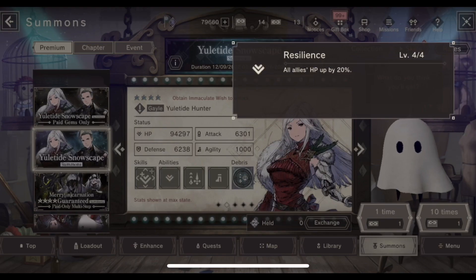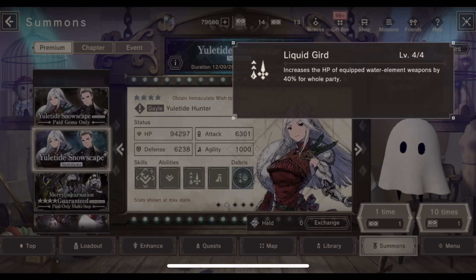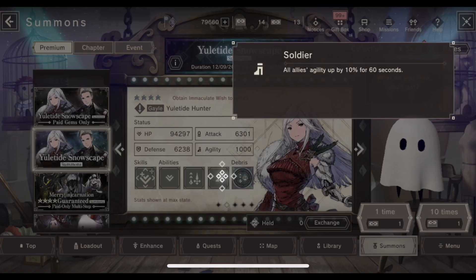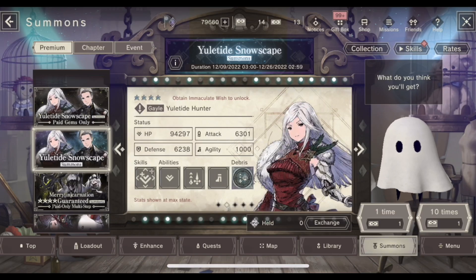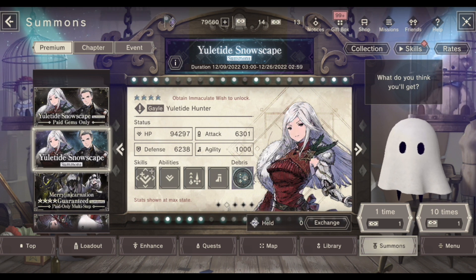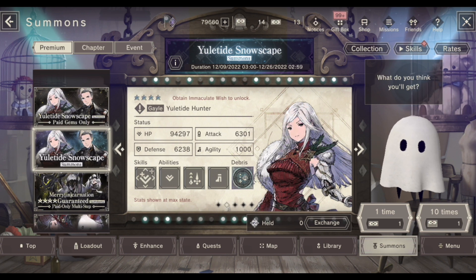Her abilities are resilience — HP up by 20% for all allies, the same as Bloody Griff — and she increases stats for water weapons a little. At Awakening 3 she gets soldier, raising all allies' agility by 10% for 60 seconds. She's a really, really good unit for Arena, especially if you have Bloody Griff — these two go very well in tandem.